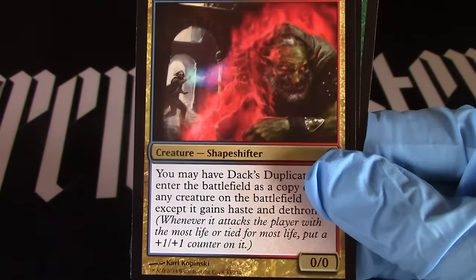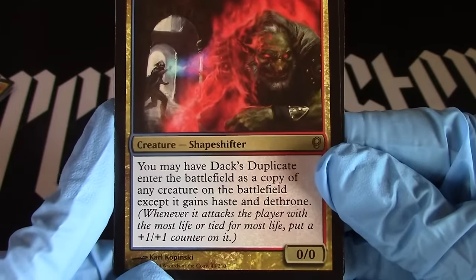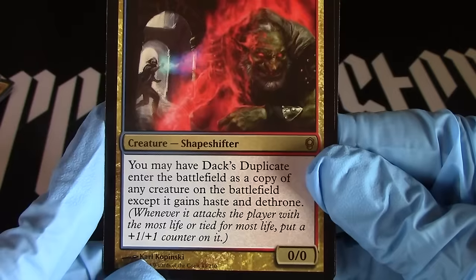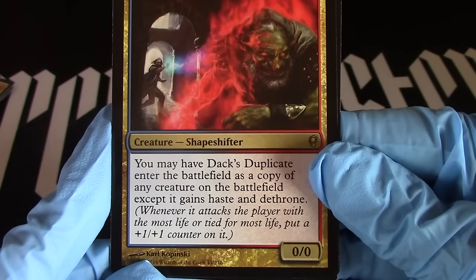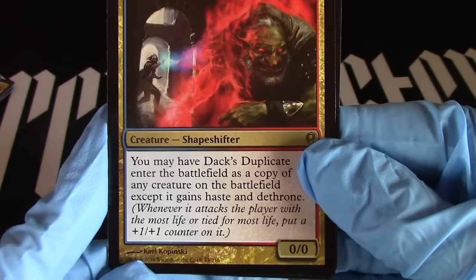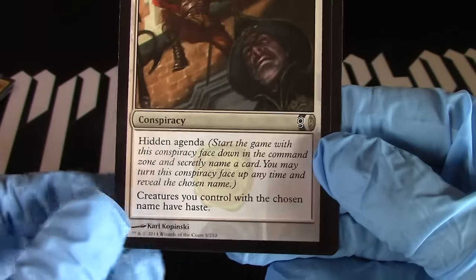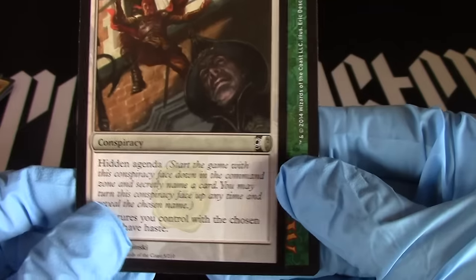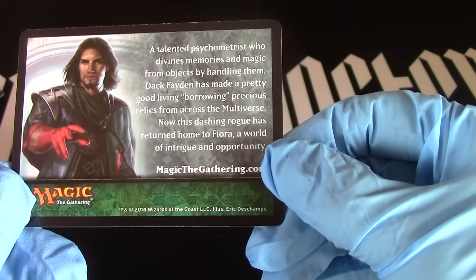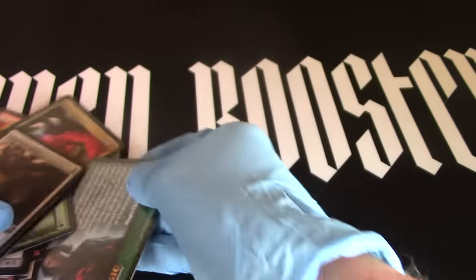He's scary looking. Okay, I think this is the rare. Dax duplicate — you may have Dax duplicate enter the battlefield as a copy of any creature on the battlefield, except when it gains haste and dethrone. Whenever you attack the player with the most life or tied for the most life, put a +1/+1 counter on it. I don't know what any of that meant, so good luck. Imminent action — I like that one, like the little knife. And I don't know what this is, but there it is. Okay, that was the one with the dragon on it — Conspiracy.